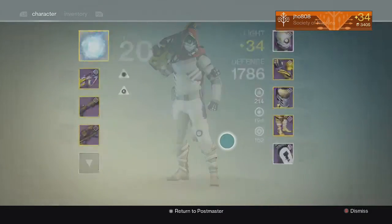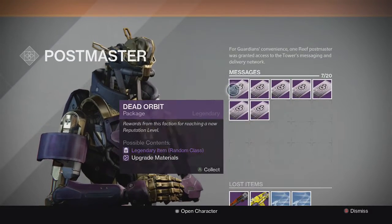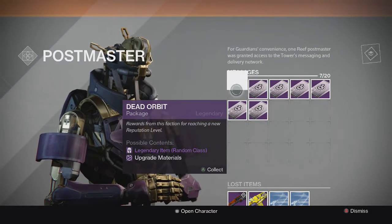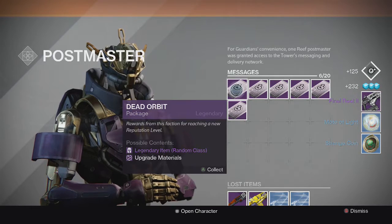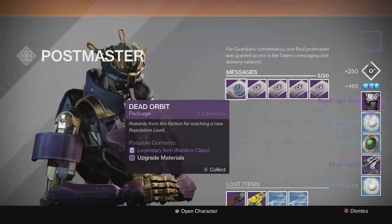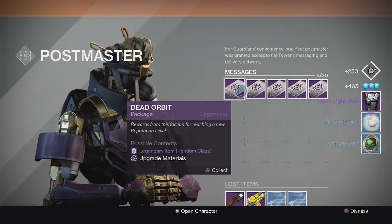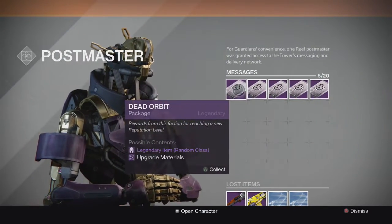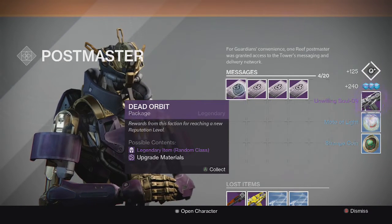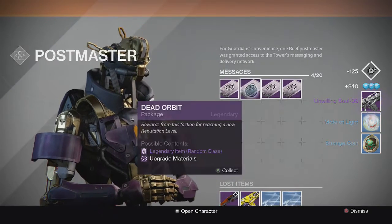Switching over to Dead Orbit. First Dead Orbit package: Final Rest, a mote, and a strange coin. Second one: Dead Light Vest, mote, strange coin. Come on, I need a shader or a ship out of this. Third one we get an Unwilling Soul again — I've gotten so many Unwilling Souls from all my packages, it's ridiculous.